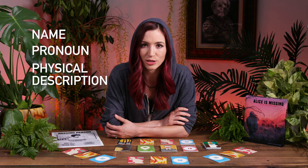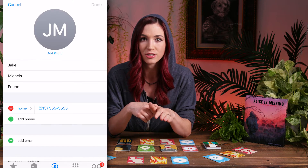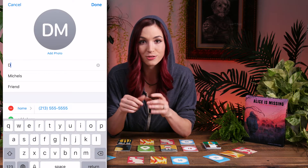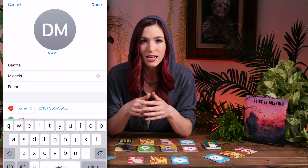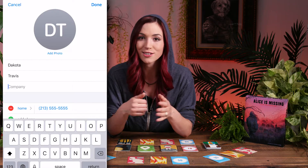Beginning with Charlie Barnes and proceeding clockwise, players introduce aloud their character's name, pronouns, physical description, relation to Alice, and their background prompt. Players now assign relationship prompts to one another at the table. Before beginning, players should change the contact information of other players to their character's information on their device. This provides a more immersive experience and makes the story easier to follow.